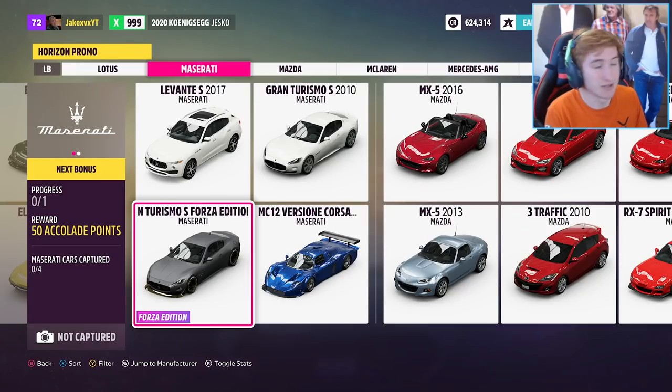Next is the Mazda Gravati Gran Turismo S Forza Edition, which comes in a sort of matte grey with gold accents. Once again, not a DLC, so you can get that through wheel spins.